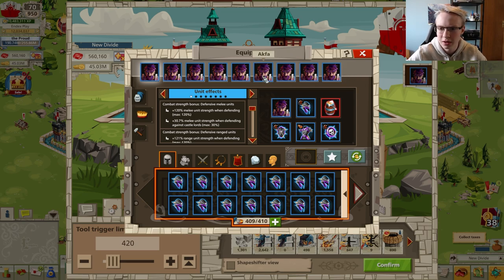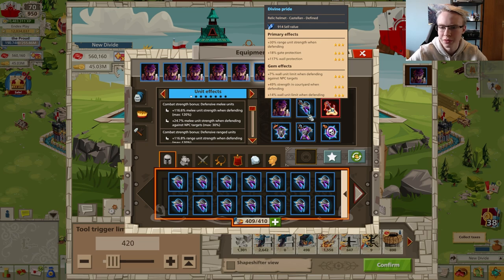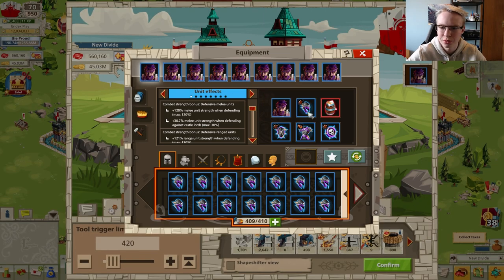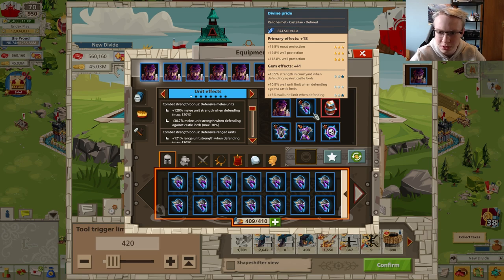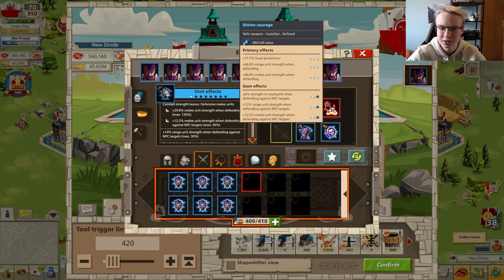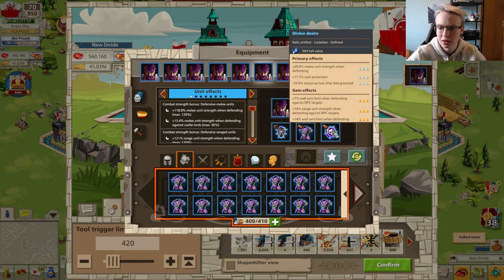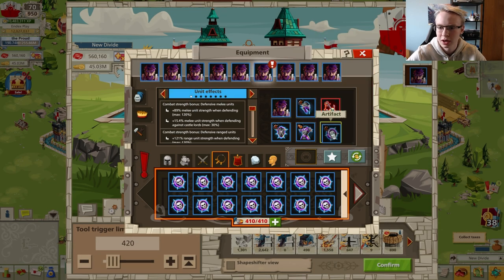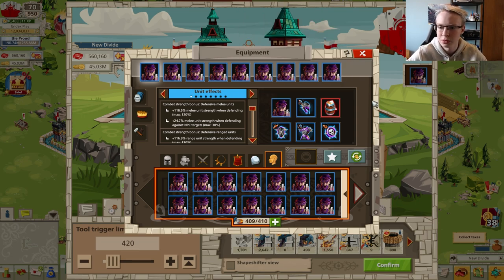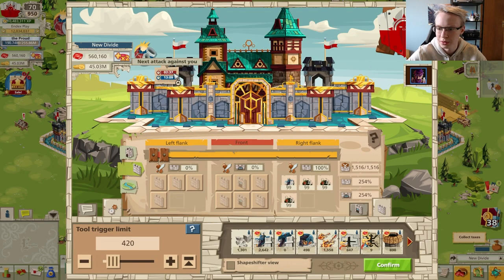You can swap items quickly at the storm event for the NPC castellan setup. The hero should also have NPC bonuses, focusing on strength when defending main castle and townships — this is very important. Wall protection mode is also very useful. Units shown on the wall won't count the NPC castle bonus in the display, but you'll have slightly more with the castle bonus than shown.